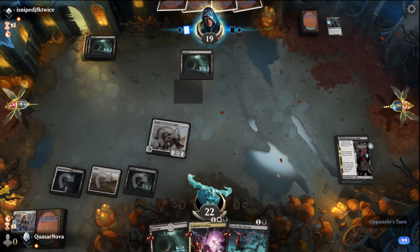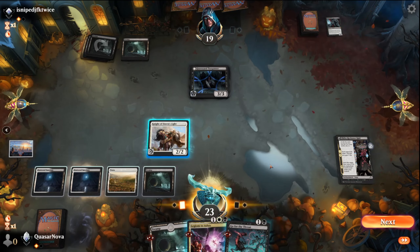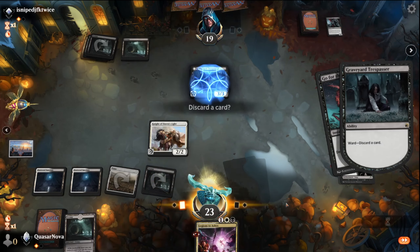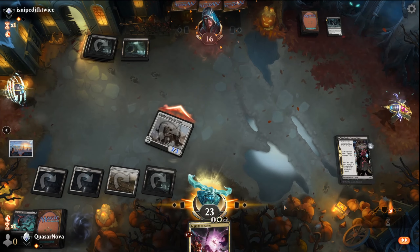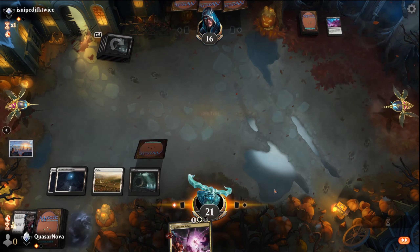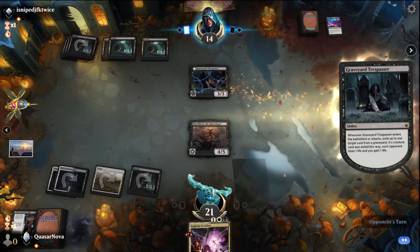We got a misplay — we needed it with this hand. A Graveyard Trespasser. I don't know if we want to try and remove that guy — I think I'm going to. I'm going to discard the Swamp. Going to get in a little bit more early damage here. That sucks. Shield Dread off the top — huge! Absolutely huge. Let's hope he doesn't have any removal for it.